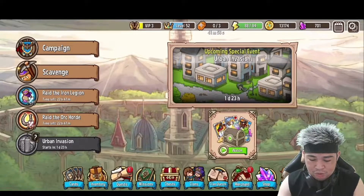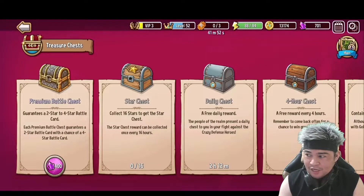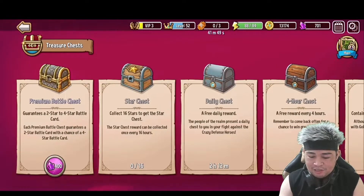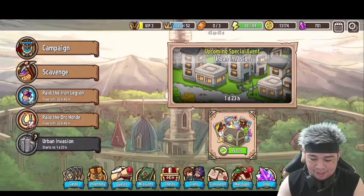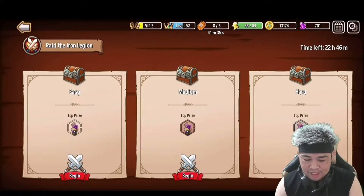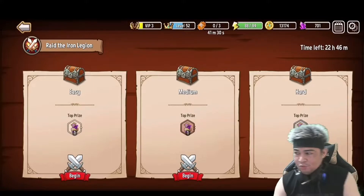Here in our chest we have a star chest — this second one is called the star chest. We need 16 stars to unlock it. So first let's get those 16 stars. Let me go to hard raid mode — let's play this hard mode right here.